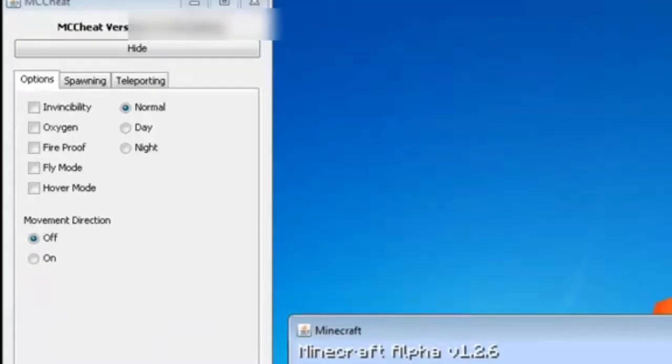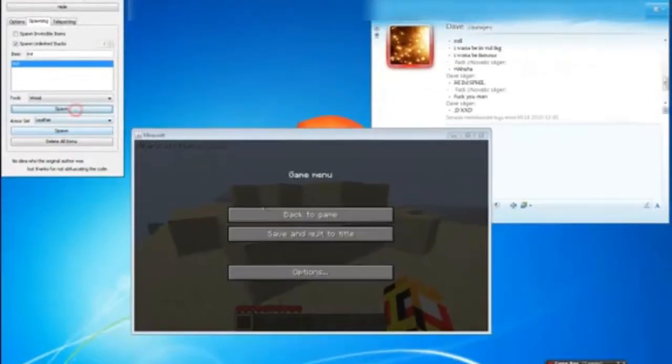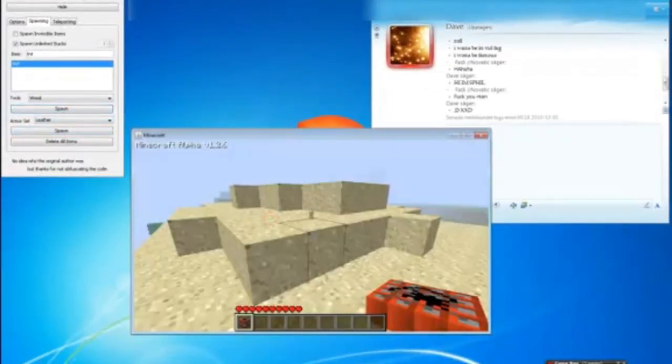And here's another video from about the same time period, and as you can see, it's slightly better than the other one. It has some cool features like invisibility, oxygen, fireproof, fly mode, and hover mode. You can also change the time of day, and I'm guessing you can teleport around. And the biggest feature here is actually the ability to spawn items into your inventory,